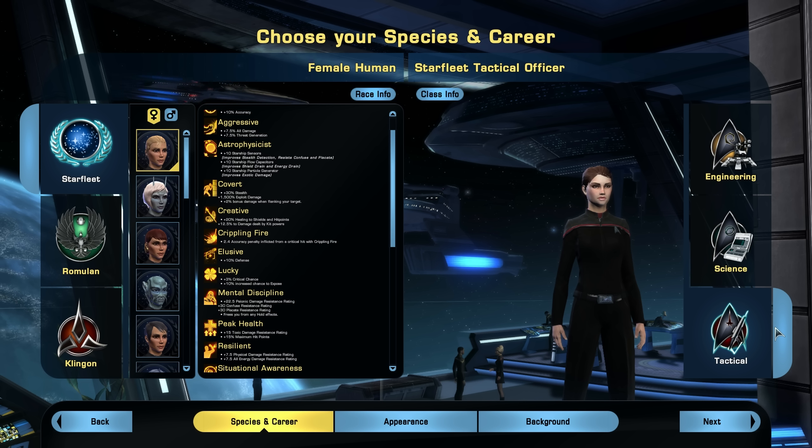However, you can have tactical, engineering, and science bridge officers. A bridge officer is basically your crew — the people beside you on your ship and who help you when you beam down to a planet. You get to take four bridge officers with you on ground combat, and you can make that any mix: all tactical, all science, all engineering, or combinations like two tactical, one science, and one engineering. Whatever career your bridge officer is, they can use that career's powers in space and on ground.